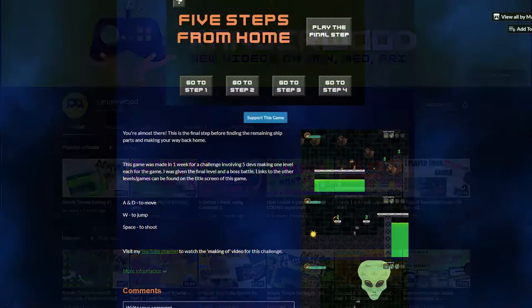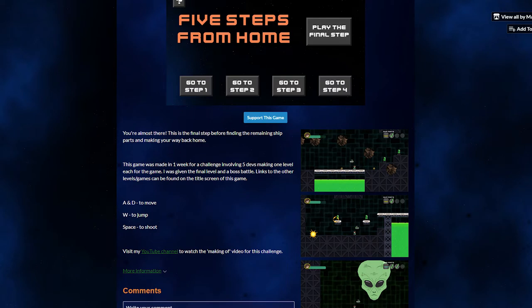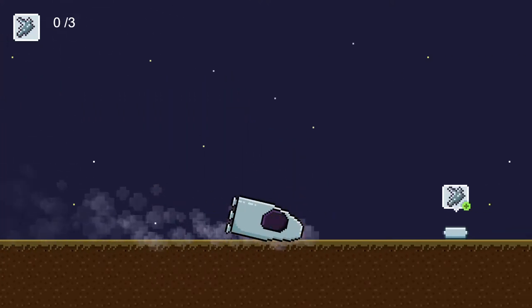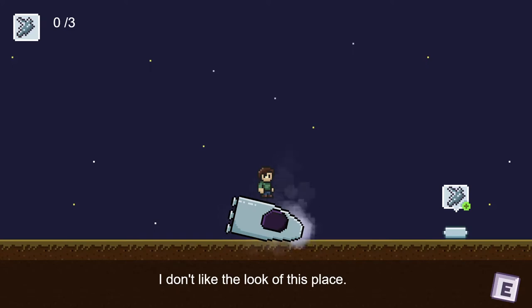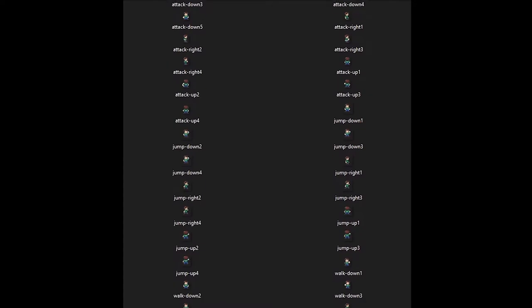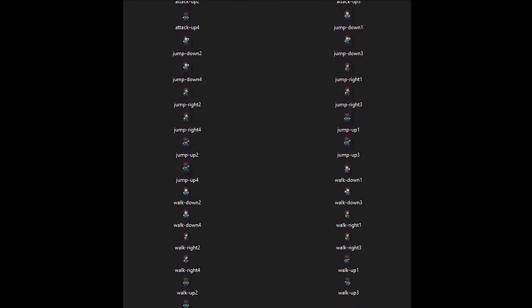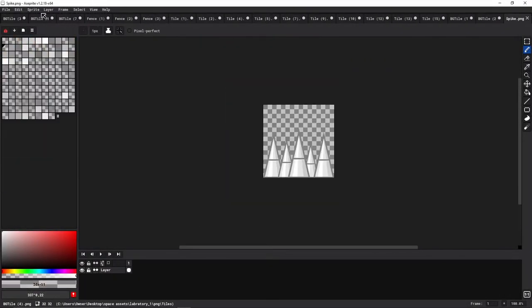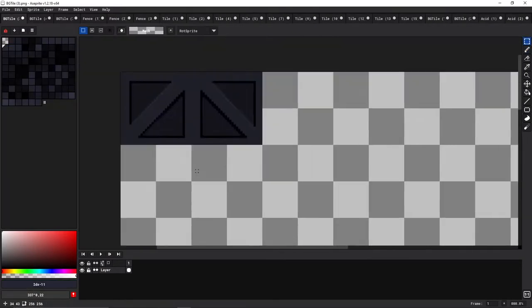This time it was five devs making one level each of one game, with one central game theme. The theme was: our main character crash lands on an alien planet and has to find all the ship pieces to build his rocket back and make it home. We were given a character sprite and his animations, but everything else was up to each of us individually — we could take this in any direction we wanted to.